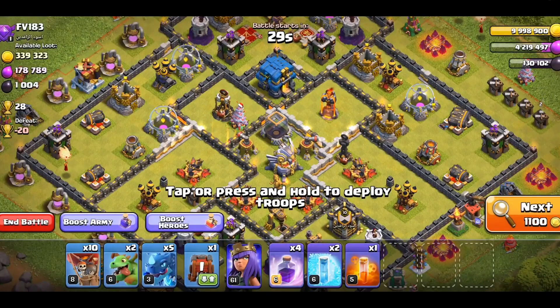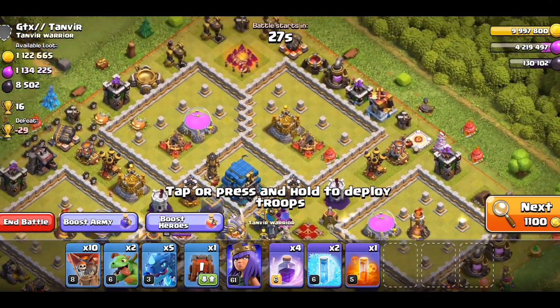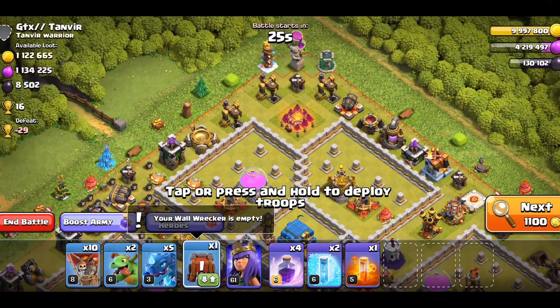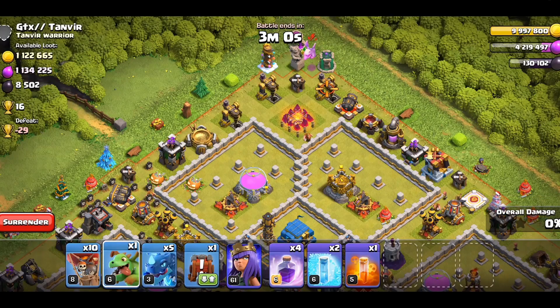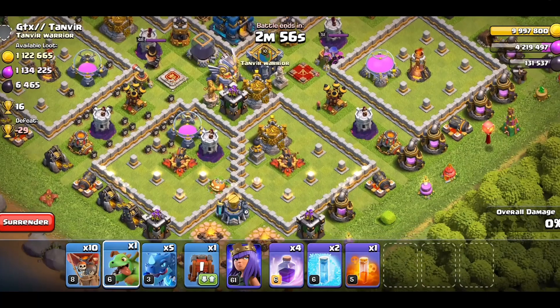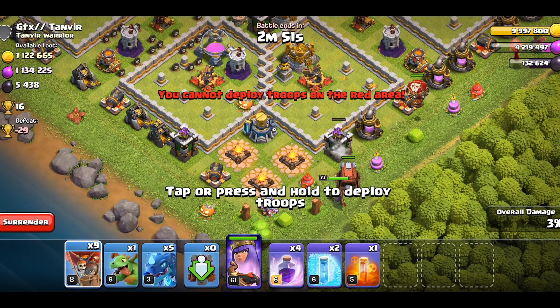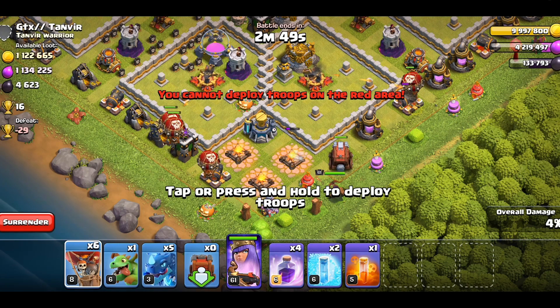I'm gonna look for another attack — hopefully we can find one pretty quickly; if not, I will cut. Yeah, this will do. Look at that — pretty nice right there. We're actually gonna drop a Baby Dragon at the top because there's so many precious resources up there. We'll drop the Arch Queen down here with a couple units, and an Electro Dragon over here.